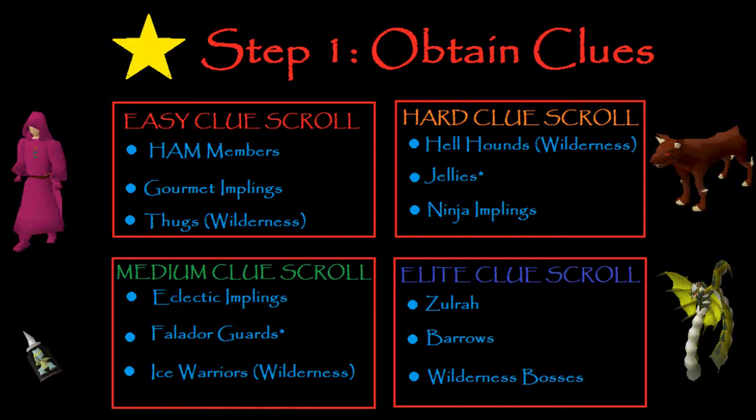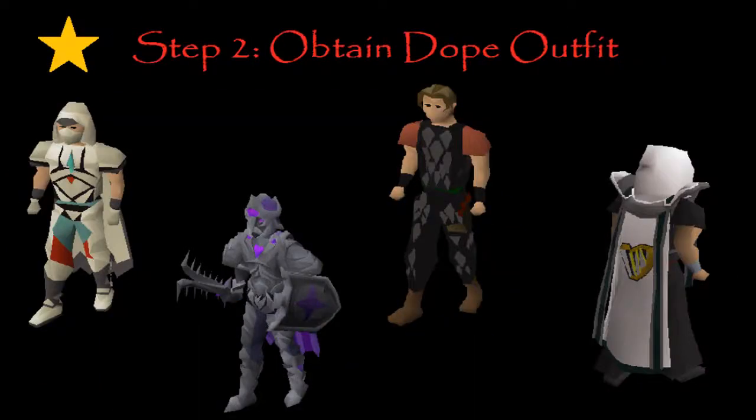So that's how you get the clues. Now let's go into the outfit I would recommend wearing — a combination of these. Graceful: if you have a spot open, throw some Graceful on. You might as well have some weight reduction while you're running around. Achievement Diary Outfits have such good bonuses and uses. The Helm, if you have Tier 4, lets you teleport to Sherlock instantly and it's unlimited. The boots teleport you to Fremennik. The sword can cut through webs without wasting time. The higher tiers are obviously going to help you more.